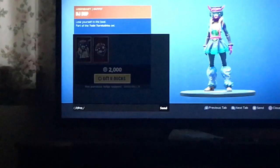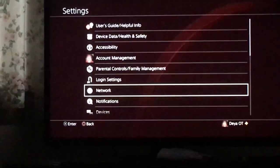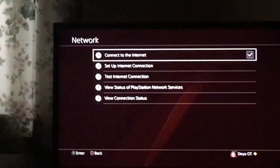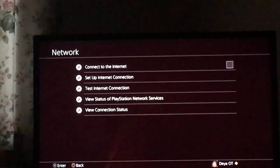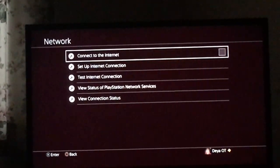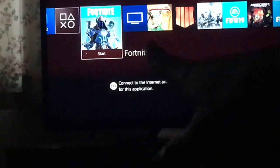So once you've done that, what you want to do is go to the PS4 menu, then go to Settings, go to Network, and uncheck the 'Connect to Internet' box. Once you've done this you should see that thing on the bottom right there.